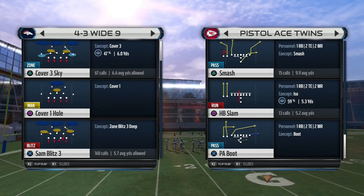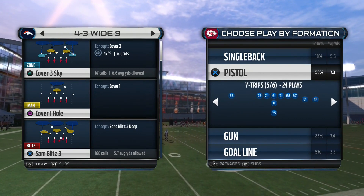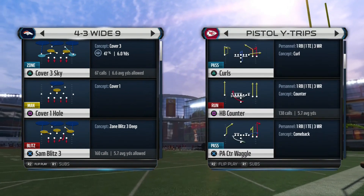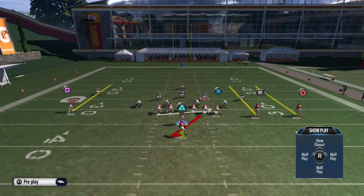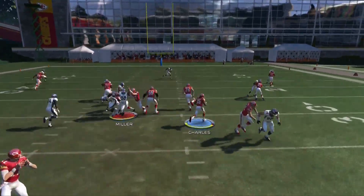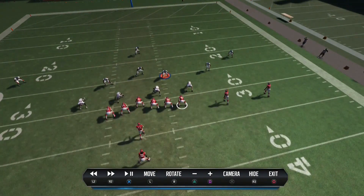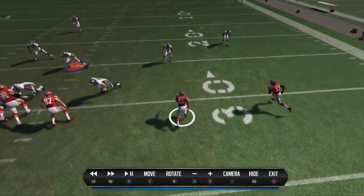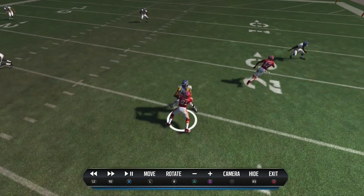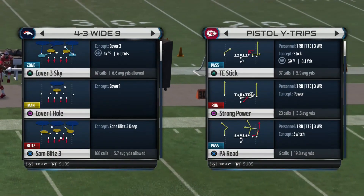The last formation we're breaking down today is Pistol Y Trips — we'll cover Pistol Trips in part five. The run plays you want out of Y Trips are the halfback counter and the dive. The counter always gets better results than the strong power because that wide receiver makes the block on the counter, whereas in the strong power he misses his block almost all the time. That inconsistency is why you stick with the counter and the dive, depending on what your opponent is doing defensively.